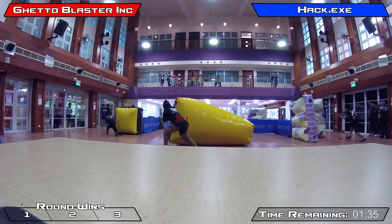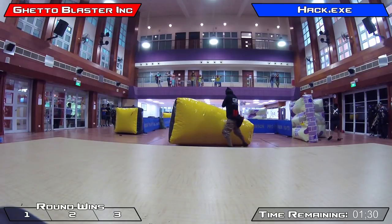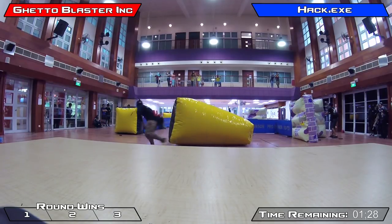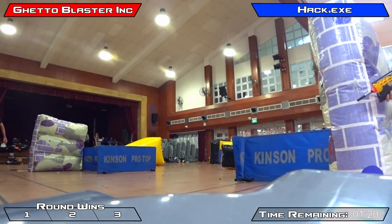They don't have anyone covering the right side of the field, which really negates a lot of their options. Their player is moving to the right side to try and spread out. They do tag out the Hack wall side player, and now someone is pushing on the left for Ghetto Blaster, but they are eliminated. They try again — he is able to get one and is tagged out in return: a trade.